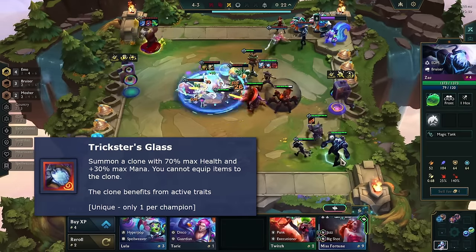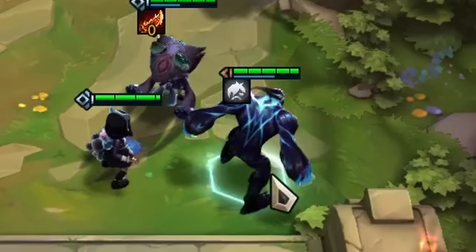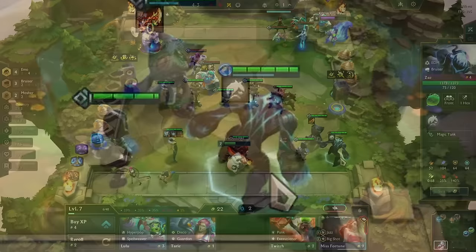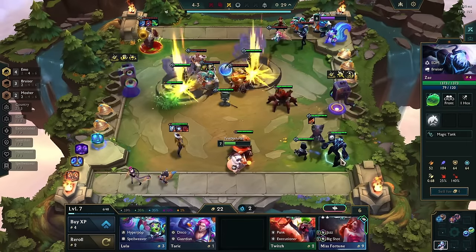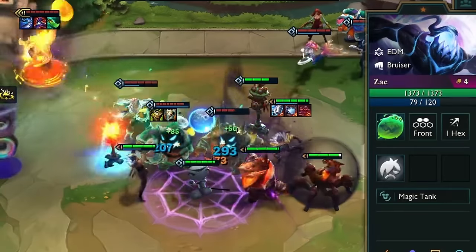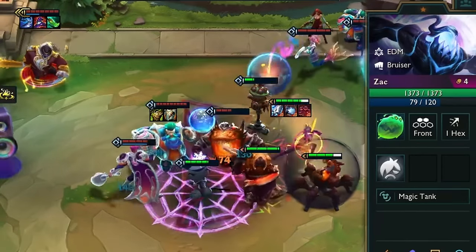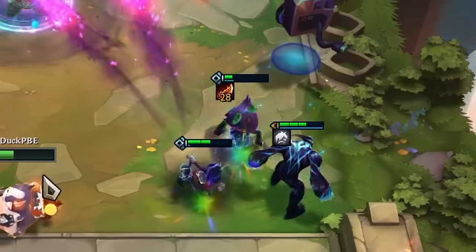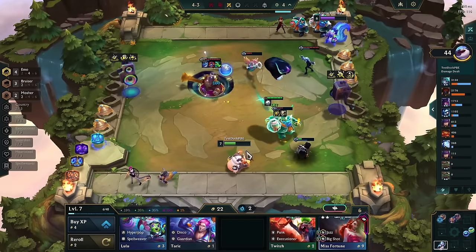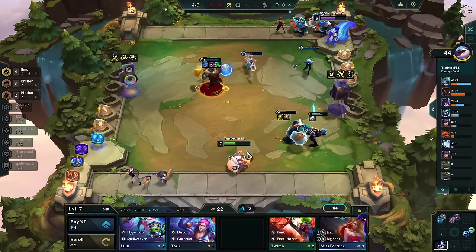For example, what about the Ornn artifact Trickster's Glass? For this test, we put the clone from the item in the frontline and cornered a Zac with an emo emblem. This way he won't gain any mana from outside sources and we can confirm if the interaction works. The enemy Bart makes quick work of my frontline and we can see that Zac stays at 79 mana, at least until Lux decides to ruin the setup. The outcome wasn't a big surprise — clones and summons are usually not supposed to work, but hey, it was worth a shot.